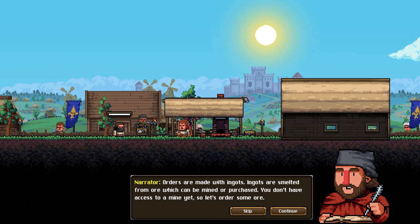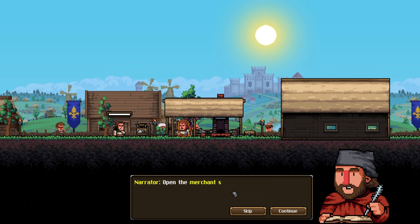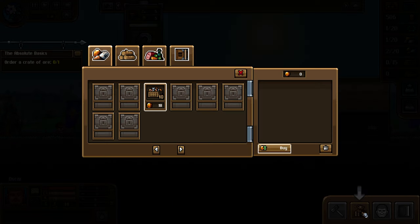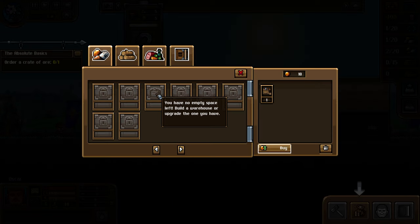He needs a breather - always need to breathe after that kind of heat. Orders are made with ingots; ingots are smelted from ore, which can be mined or purchased. You don't have access to a mine yet, so let's order some ore - open the merchant store.